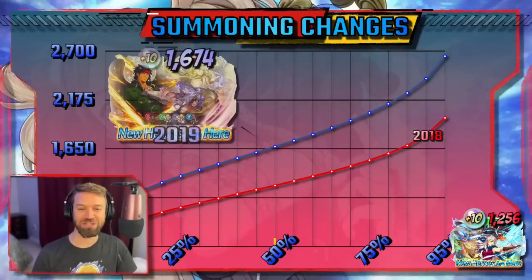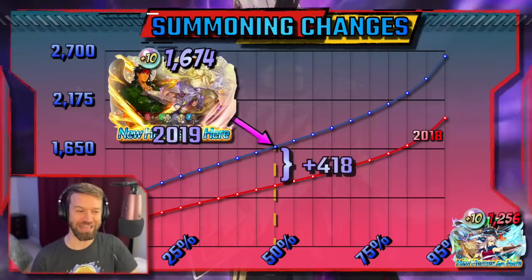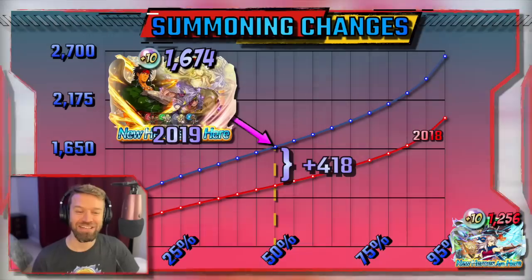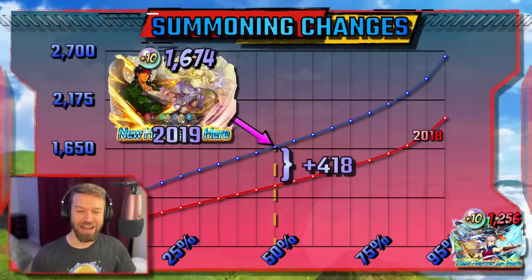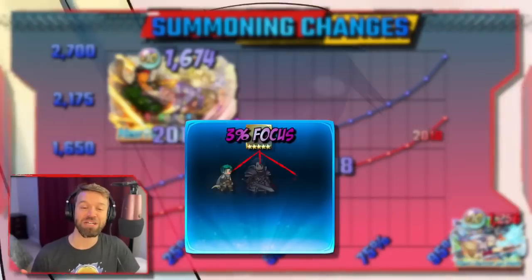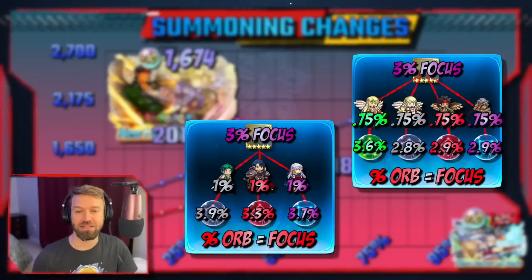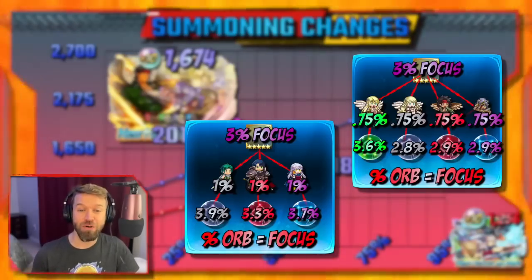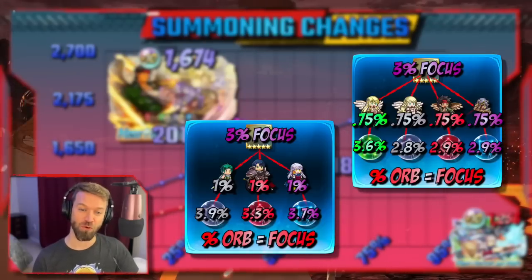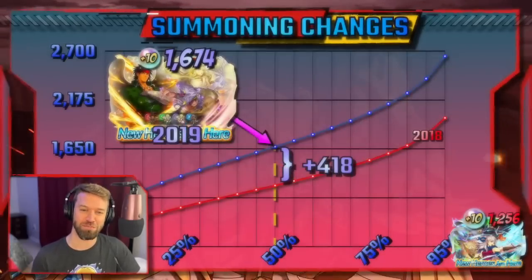4-person new heroes banners came in and obliterated our summoning rates. How did we let this stand as a community? This was 2019 and a 418 orb jump was huge. I'm showing Glitter's session here to calm us down from the horror. This is our first strategy though: fewer focus heroes equal better rates. This is a stark example, but it makes sense.